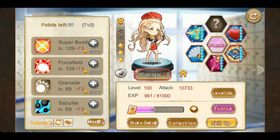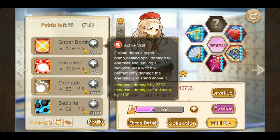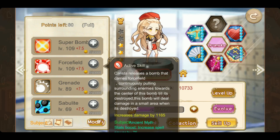For those who didn't get Kalista, I'm sorry to hear that. Her first skill - she's a mage caster - drops a super bomb dealing spell damage and leaving a radiation area that will permanently damage enemies who stand above it. So it has permanent sustained damage, just like Cynthia's awakening skill. The second skill, Force Fuel, releases a bomb that continuously pulls surrounding enemies towards the center until it's destroyed, dealing damage in a small area when destroyed. So this is the skill that can group enemies together.